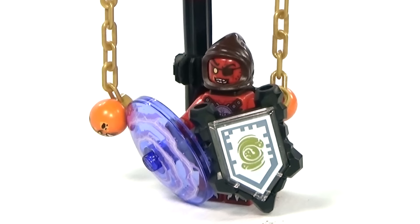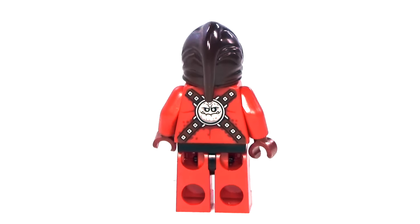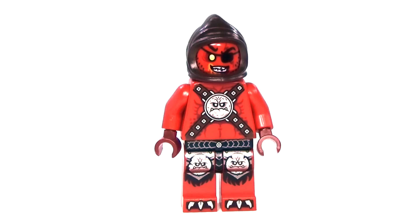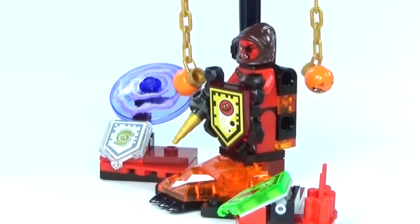Let me know in the comments below which one is your favorite. Now let's take a look at the figure itself. Here is the Ultimate Beastmaster without any special powers — this is just the monster himself. You can see he has one face that is smiling and the other one that is not.